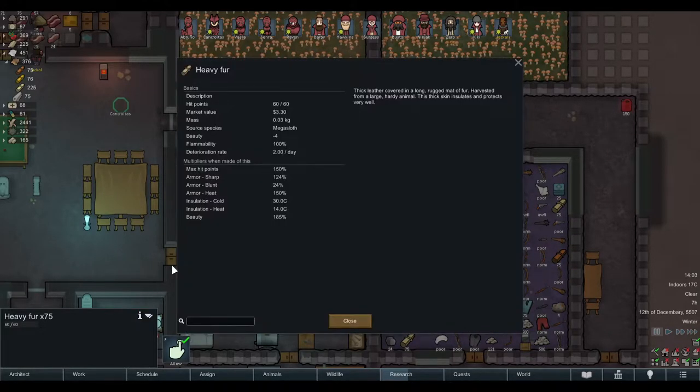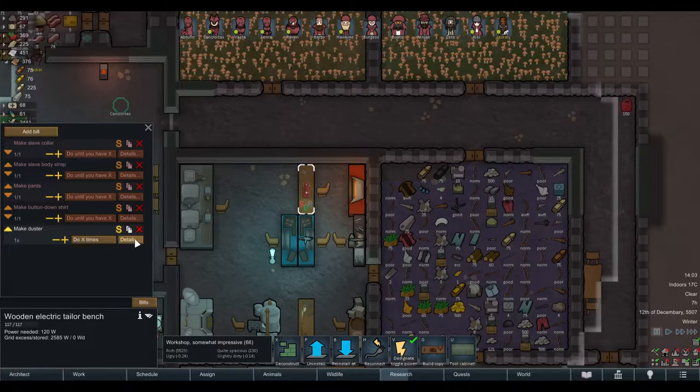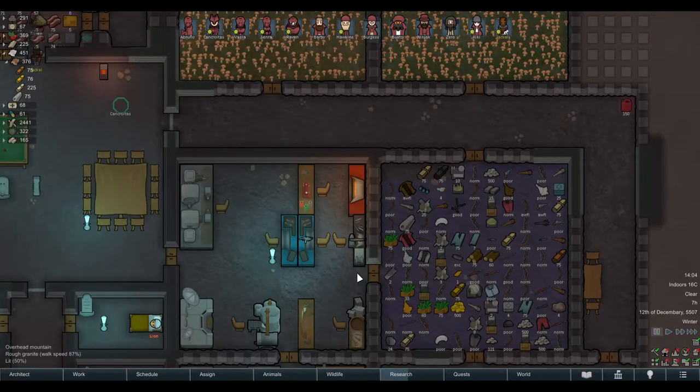So then you go and set up a bill: 'Please make me a duster,' and then you tell it to only use heavy fur on my dusters so you get the right duster. That's vanilla.